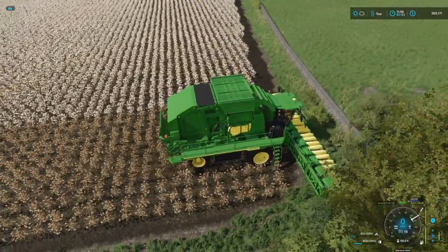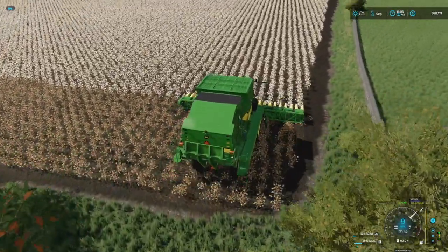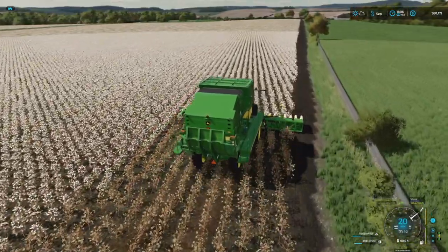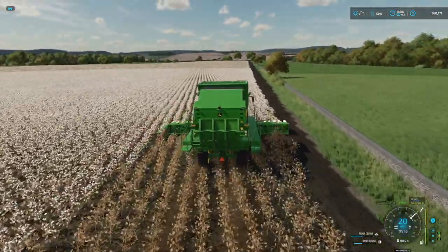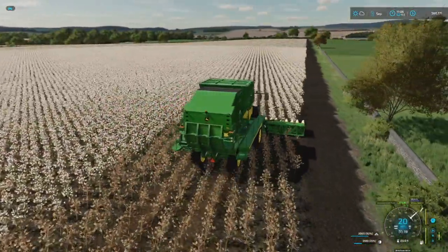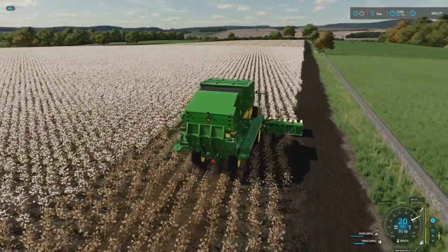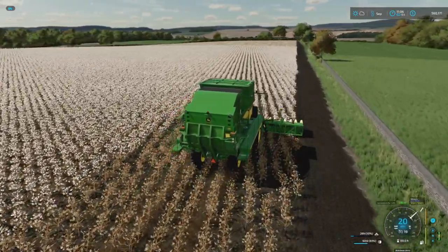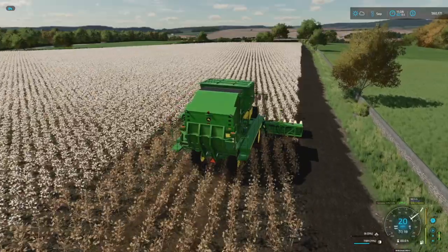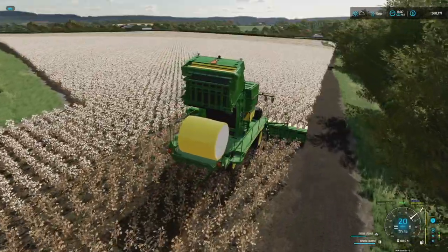Console players can put the cotton header on the back of a trailer if needed. It's not filling up too quickly, which is nice. You don't want to put any bales down where they'll cause trouble — put them at the end where the worker won't hit them. One issue is I don't have a way to pick these up, so I'm going to have to use a telehandler with bale forks to put them on the back of a trailer. I think we'll be able to have a little fun doing that.